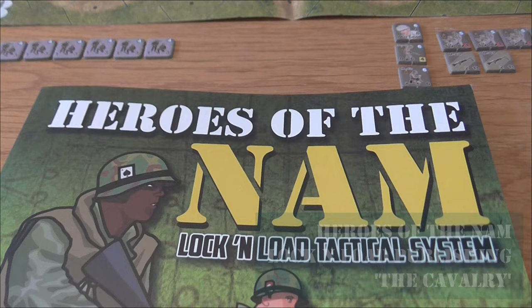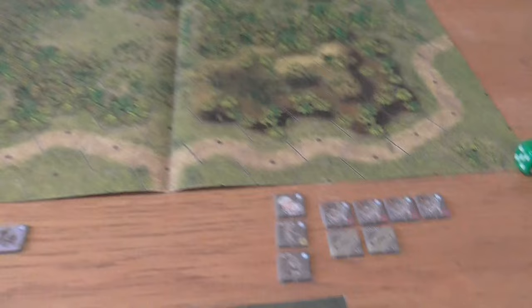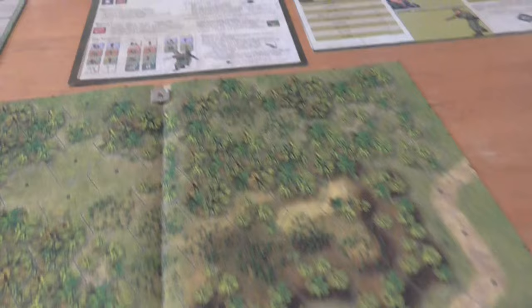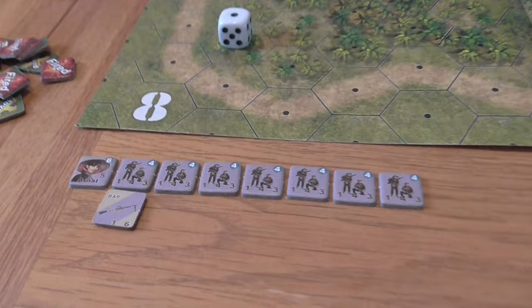Let's have a look at Heroes of the Nam, part of the Lock and Load Tactical system. I'm setting up a small scenario called 'The Cavalry,' which has a contingent of New Zealand troops trying to rescue a downed American aircrew, who I've already placed on the map. Trying to capture that downed aircrew is a group of VC — seven squads with a BAR and a leader.